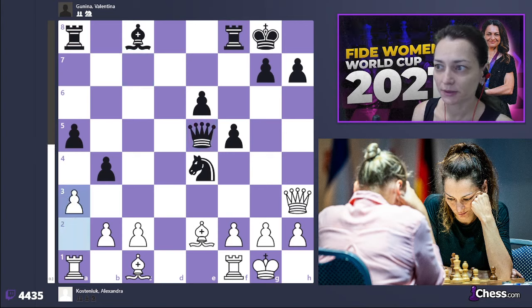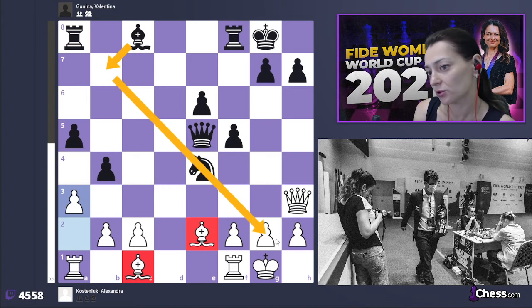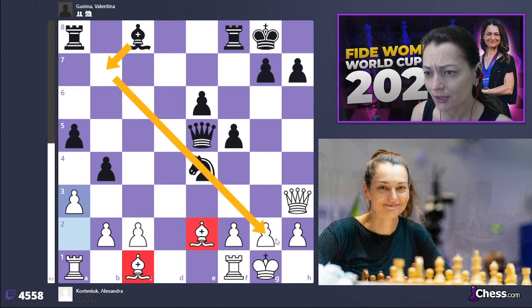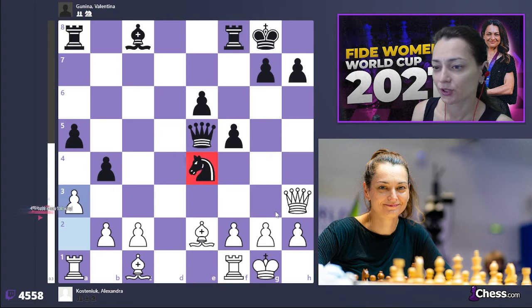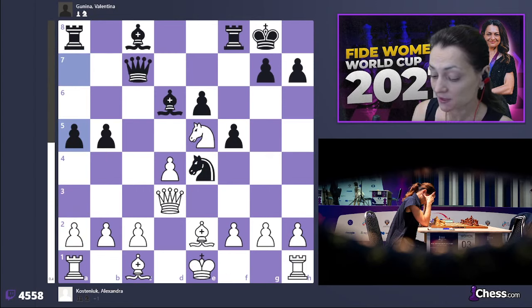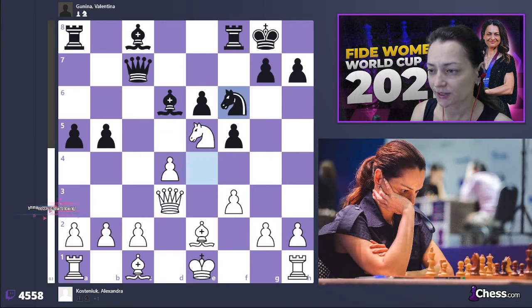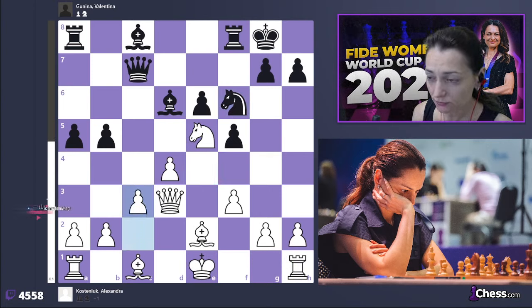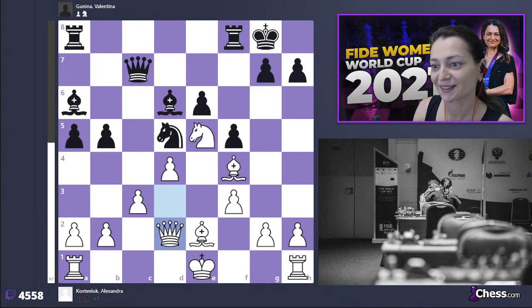Instead I was planning to play short-side castle and after b4 remove my queen to h3. In that position it's still a little more pleasant for white, probably because of the two bishops, but of course black has a nicely placed bishop on b7 and the knight on e4 is very well placed too. Nothing serious for white. Instead I played f3, she went to f6, and then I castled — which seems to be an inaccuracy. I should have played c3.